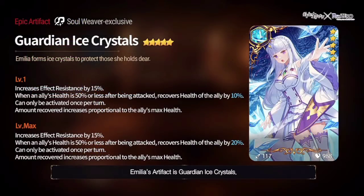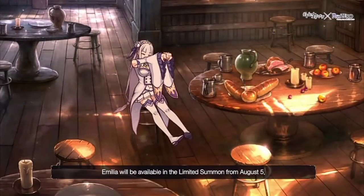The artifact is really insane — 15% effect resistance static for herself. While the wearer and the ally with 50% HP or less are being attacked, it will recover their health between 15 to 20% depending on limit breaks, activates once per turn, and it scales off the ally's maximum health — probably better with a tankier team. Emilia is going to be a limited hero available on August 5th. I'll showcase her, it's going to be a lot of fun.